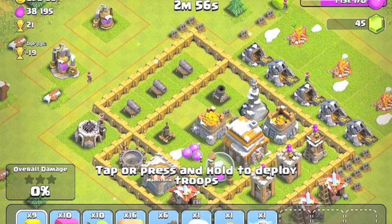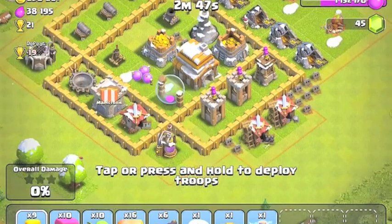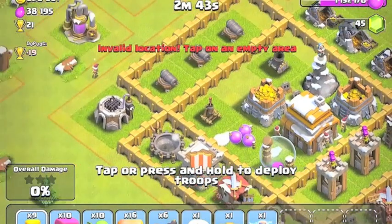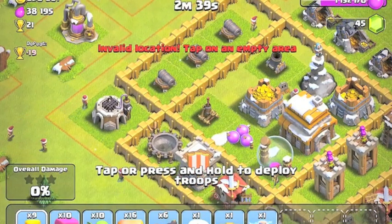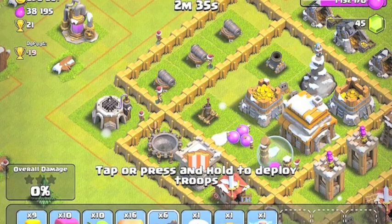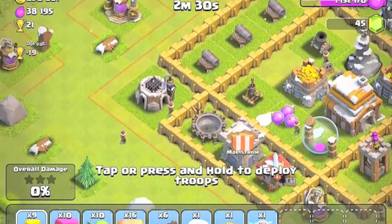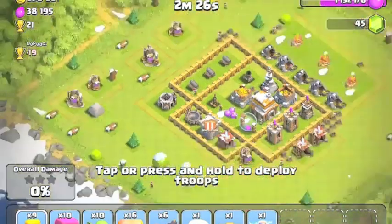All right guys, I think I've found a fight. It might be a fail - just warning you - but I think we're going to go ahead and go for it. First thing I need to get... this is kind of blocking me right there. I'm thinking about going through right there. I don't know if I have enough wall breakers, but there's not going to be a lot of fire upon me.